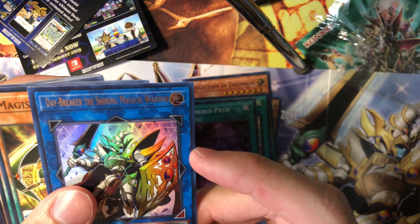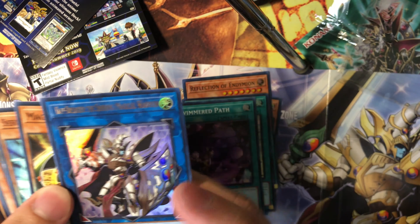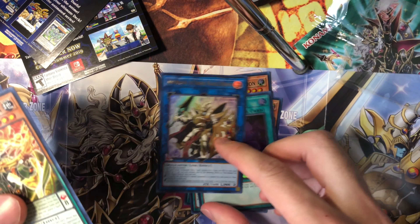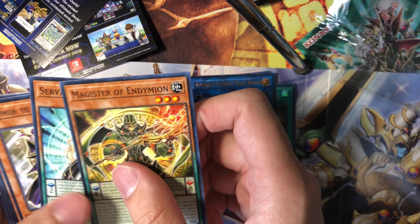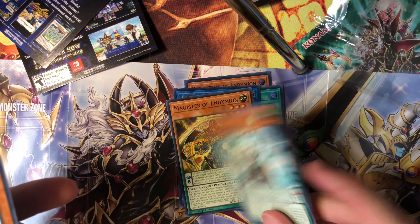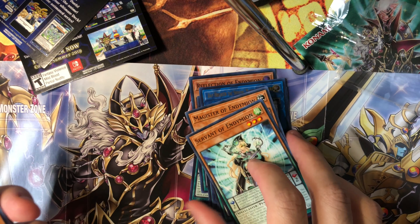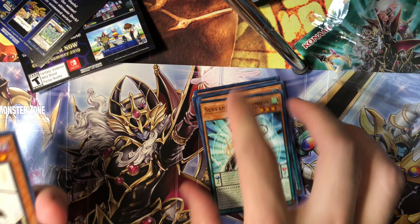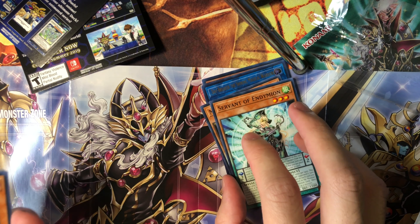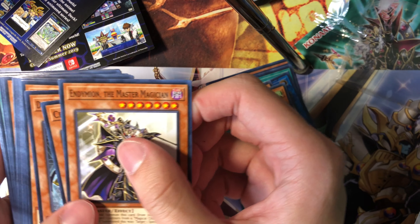We have a Link Monster — Daybreaker the Shining Magical Warrior. It's a Spellcaster but it says it's a Warrior. Link 2 Monster. We have Magister of Endymion and Servant of Endymion — their pairing for Pendulum Summoning. Honestly I think Pendulum Summoning combined with Link Monsters is actually pretty OP, so I'm actually surprised we don't see that much support for archetypes like Odd-Eyes.